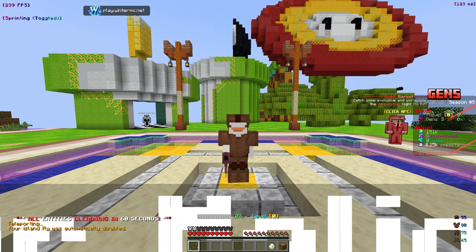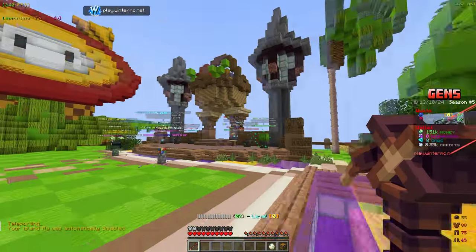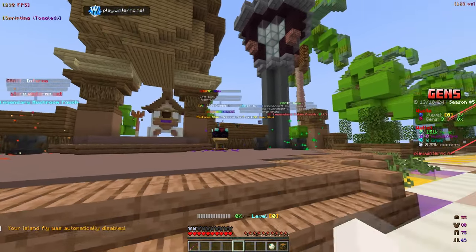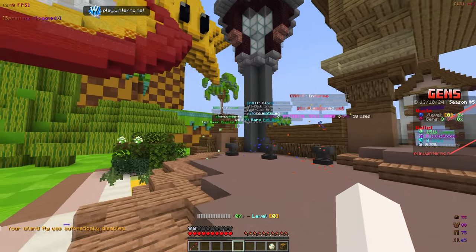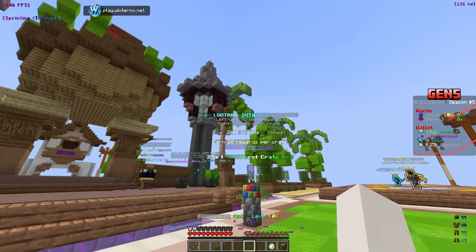Let's go to slash spawn — you can probably do slash farm too. Over here is the wheat farm, I'll go over that a little bit later. We currently have some credits so let's go ahead and buy some crates. We have the boat crates — we're not going to get any of that. Over here I think I saw a monthly crate.